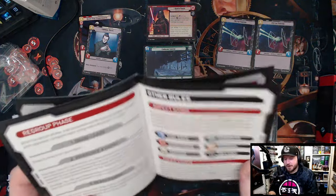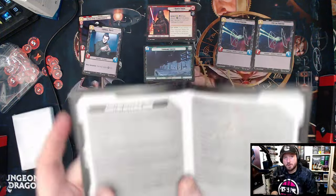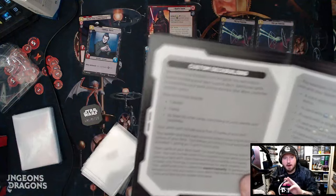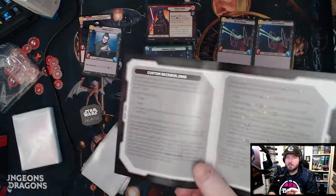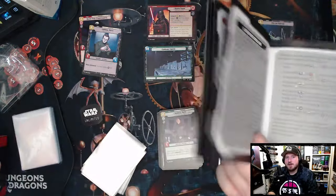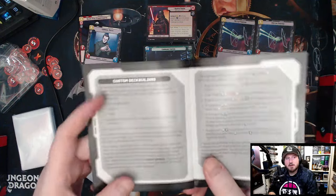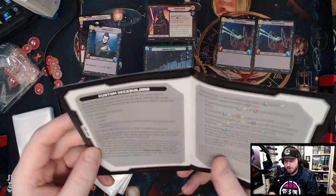The quick start guide covers the basics: leader, regroup phase, traits, card abilities, and custom deck building. Another interesting rule: you can only have three copies of a card in your deck rather than four like many other TCGs. Your leader and base provide aspect icons — the colored icons that determine your color identity.